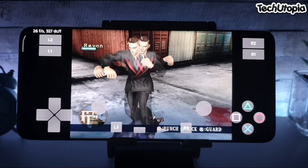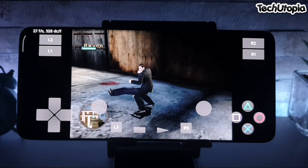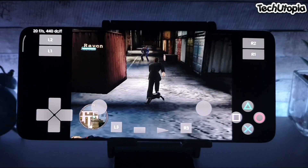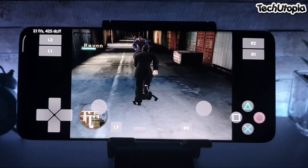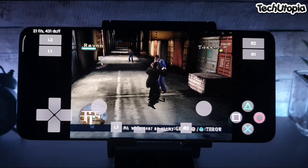By the way, I don't know the exact pixel resolution between the Play emulator and DaemonPS2 at 1x. If somebody is following this video on YouTube, please share in the comments the resolution difference between these two emulators. So far I know that 2x with DaemonPS2 is 480p, 3x is 720p, 4x is 1080p.